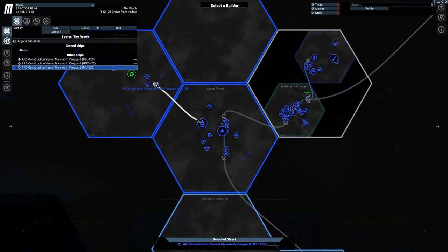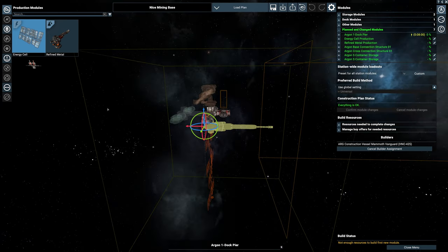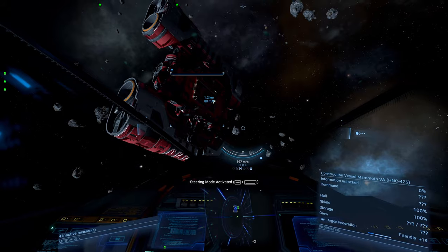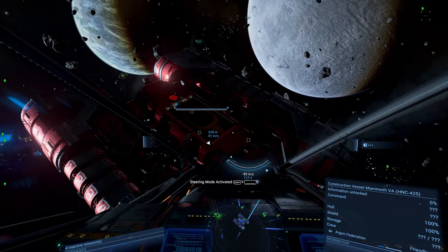Next we assign a builder. The one we used last is still hanging out at the jump gate, so we hire him. Don't forget to give the station some money to buy the required resources by accepting the construction estimate. Building materials are being delivered, our construction ship arrives and builds the station.